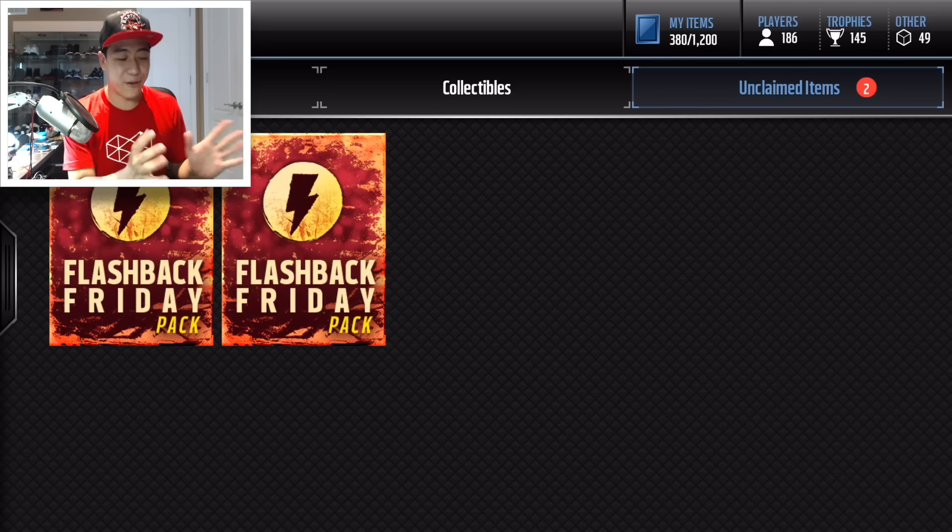Last week unfortunately we did not pull some really straight fire — I'm hoping that can change this week. Last week we pulled Ryan Cleady, and that's not one you really want to pull. We also got a brand new flashback today; I believe that was Lawrence Timmons. Last week's was DeMarco Murray, and I believe they are in packs. So let's go ahead and see what we can get out of our first Flashback Friday pack.